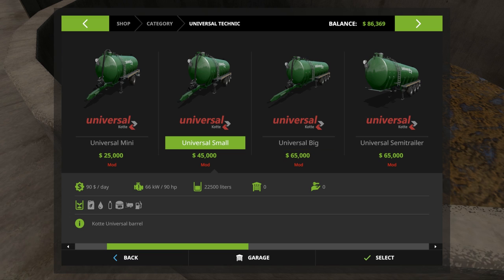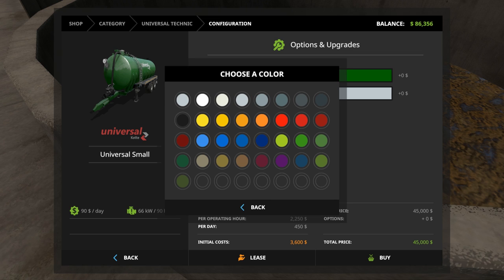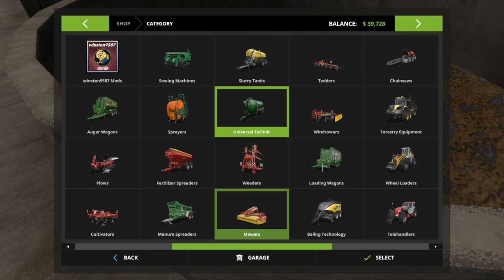This 22,000 liter one seems like you get a little more bang for your buck — it's used to transport water and everything. Let's buy this one. Oh, we can change the color! Let me think of a cool color — let's try this one for the main color and leave the white. It's like a weird purplish dark red. Let's buy this, and then we're also going to go buy a John Deere tractor.